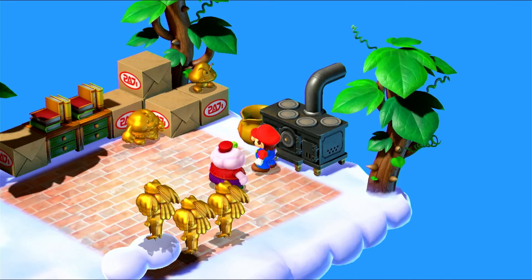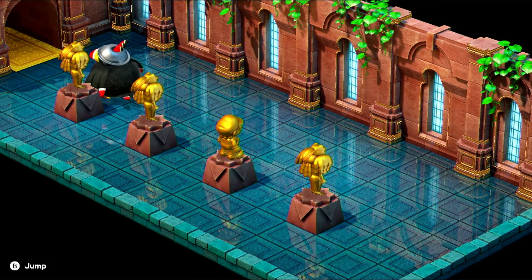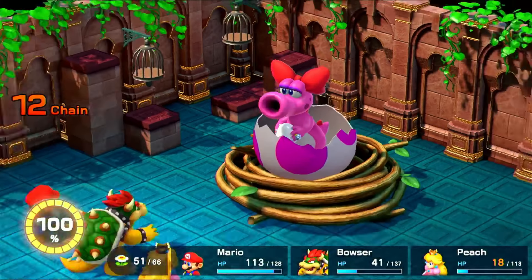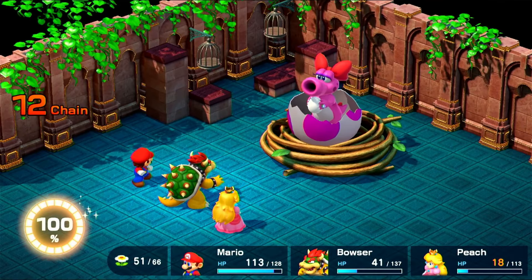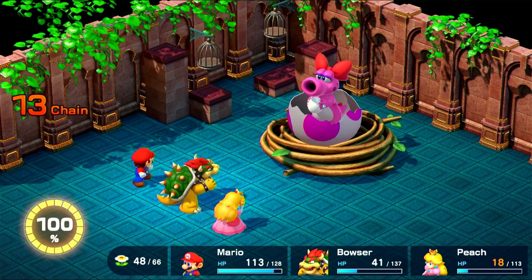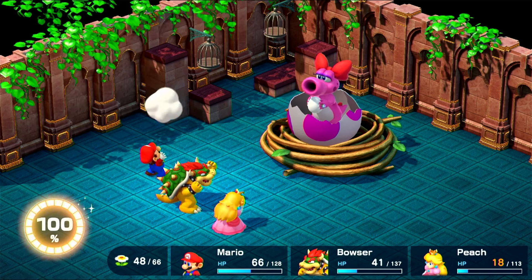And once we do get to Nimbus Land, Mario gets a sweet new paint job, we get snuck into the castle, and we fight Birdo, which I got the ghost badge from Monstro Town, which helps a lot here. It halves all numerical damage, and Birdo does no elemental damage or statuses, so it is by far the best choice here if you are having trouble.